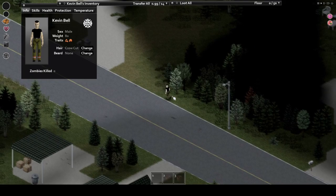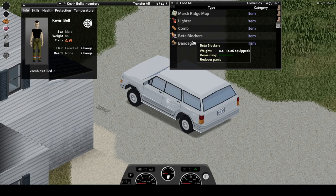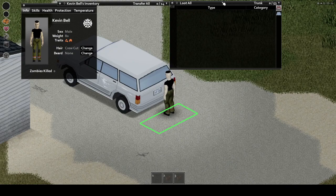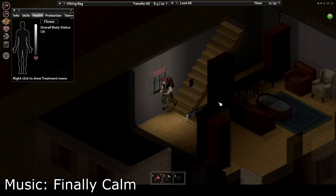Cars could spawn with a wide variety of random loot inside them, including rarely corpses. Cars themselves are valuable as they make excellent escape tools, as well as mass storage, and help to shuttle you and your friends and supplies back and forth from base to looting zone. Keep in mind the key can spawn in the car, in a nearby zombie's inventory, or in the house next to where the car is. I've even found them inside a corpse in the trunk before, or sometimes you just won't find a key at all and you'll have to either hotwire the car or strip it for parts to use on another car.